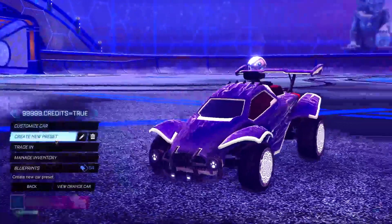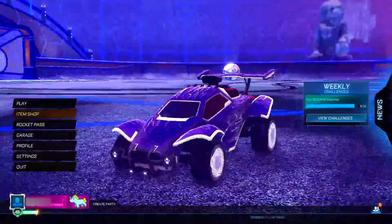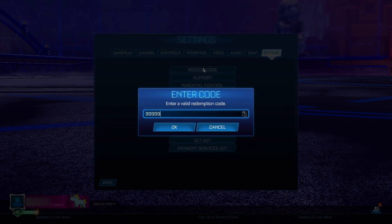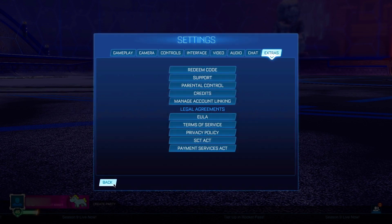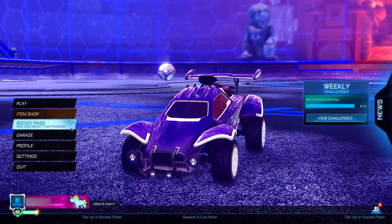Once you've switched to the Octane, go back to the main menu and click on Settings. Go to Extras > Redeem Code and type in '99999.credits equals true.' There are actually only two more steps left, so definitely don't skip out now — you're very close to finishing. Click OK — it's still going to say invalid because there are just two more steps before we actually get these credits.